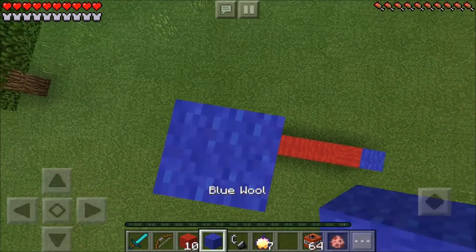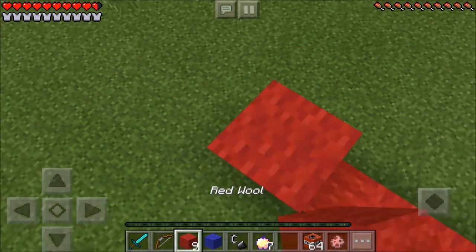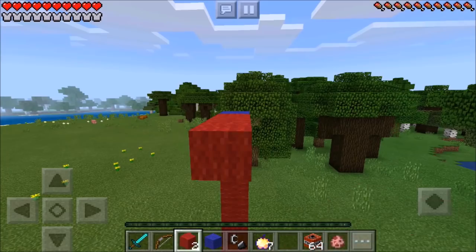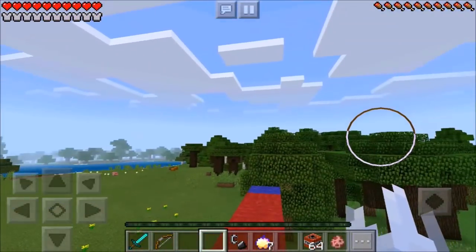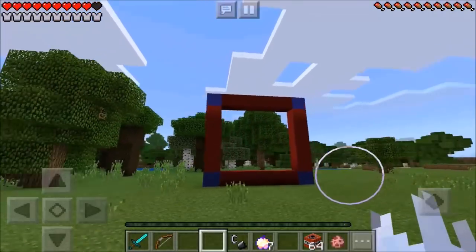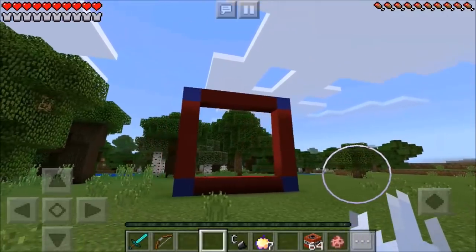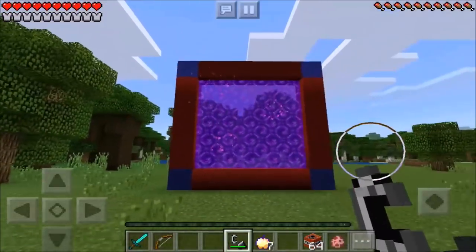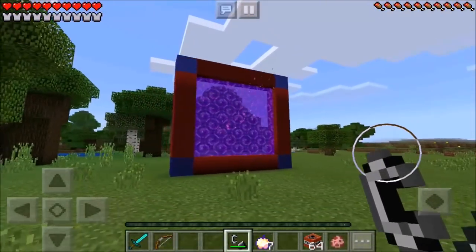Place 5 red wool just like that and then 1 blue wool right on top. Now you just want to go ahead and jump on down — son of a web slinger, that hurt! Now place 5 red wool on this side guys, and then 5 red wool in the middle, and then 1 blue wool on the edge guys. Run and jump on down and take a look at this absolutely amazing, beautiful, epic frame you have just created. Now whip out your flint and steel and light this baby up — wow, doesn't that look absolutely amazing!